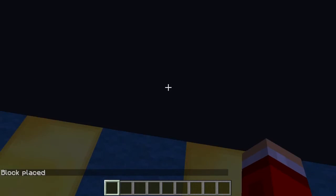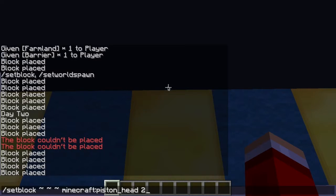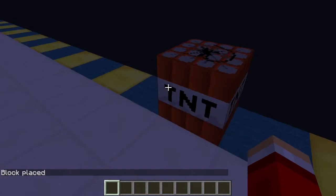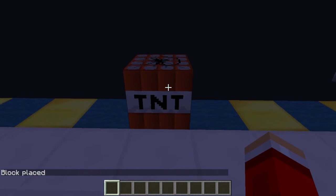Next we've got my favorite — type in tnt 1. It looks like normal TNT, but when you punch it, it explodes.